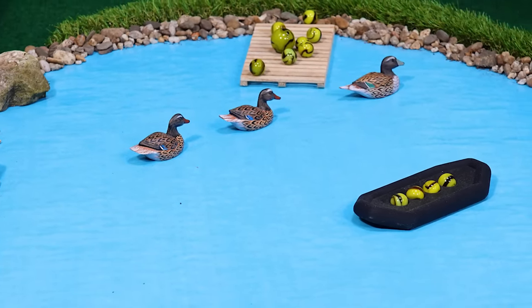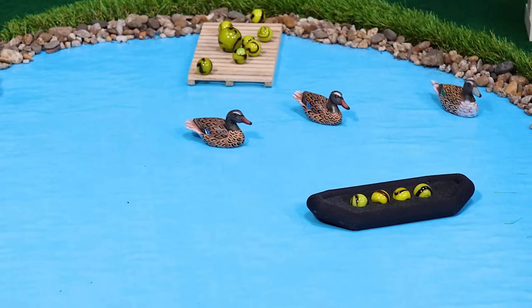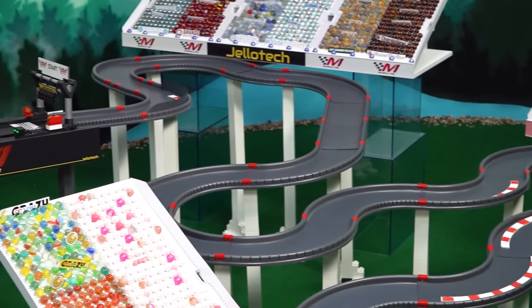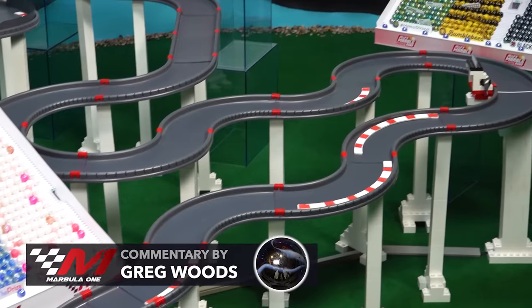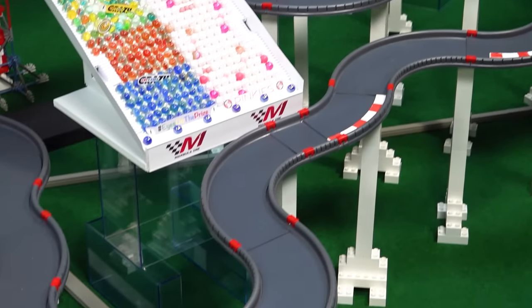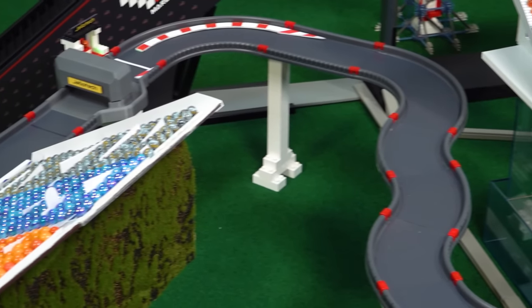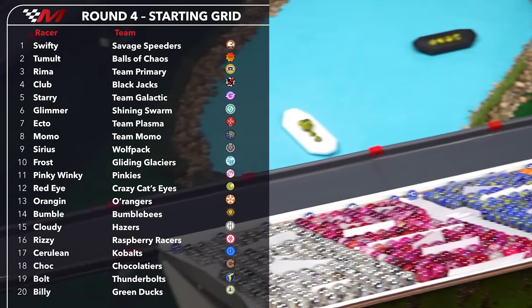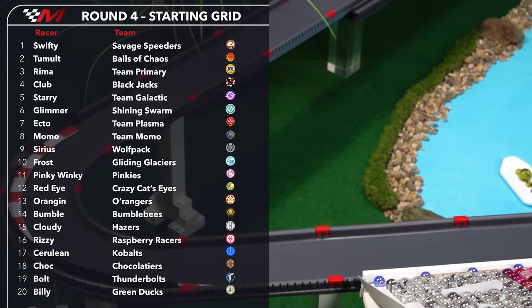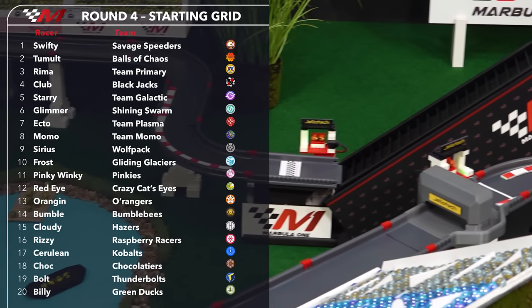You'll see time lost in many locations around this track, most notably at the end of Sector 2 right before the accelerator — hitting the walls back and forth there, or catching the walls at any point. They are an unspoken difficulty of this track. So many marbles get caught on them even with just a glancing blow, especially coming off the accelerator, that can really slow you down. Unfortunately, the Green Ducks know something about slow after qualifying Billy in dead last.